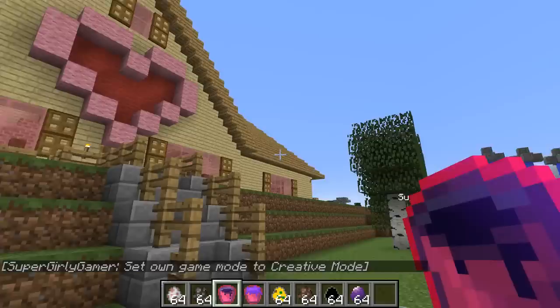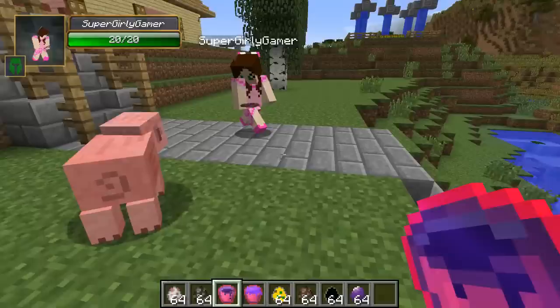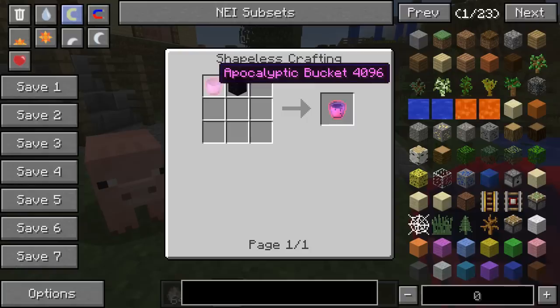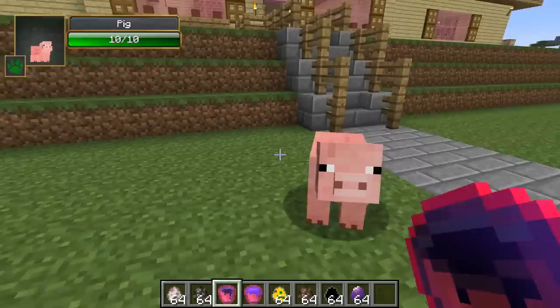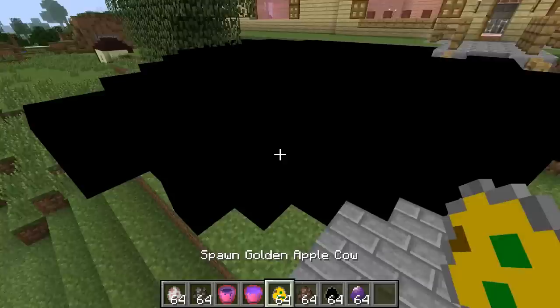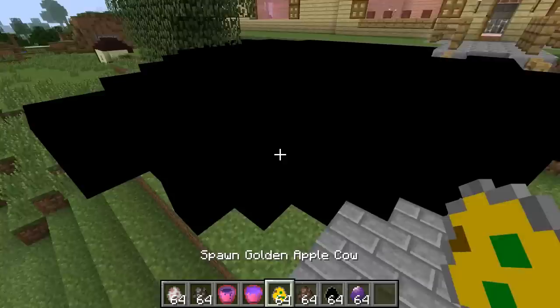Alright dudes we are back one more time. We have two buckets left — we have the black hole bucket and we have the void bucket. Let's see if our pig can survive. Should we go with void first or black hole? I'm thinking void first. Alright so the void one — to make it, it is an apocalyptic bucket plus obsidian. So I will put it down and we'll see what happens. Everything is turning black. So I think all it does is just makes your world evil and black looking — it turns everything to darkness. That is exactly what it does. It does burn a little bit.